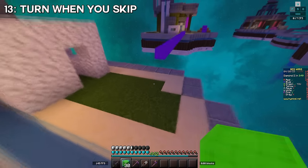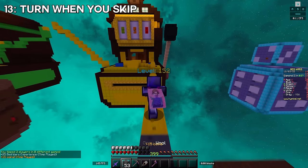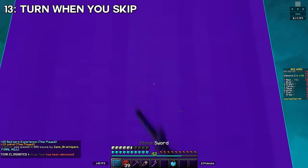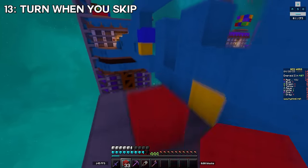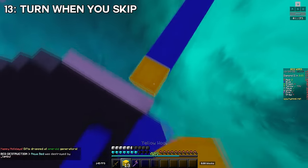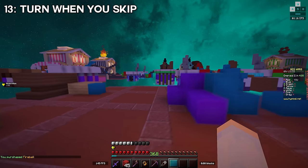Tip thirteen: when you skip someone to go for their bed and they're chasing you, turn and fight them on the bridge before you get to the bed. Nobody expects you to take a fight when you have a free pass to their bed, and a lot of the time they're just looking straight down at the bridge. In this clip I managed to skip my opponent, but he's close behind me. I turn early on the bridge and hit him with the pillar jump while he's still staring down at my pillar — now he's dead and I have plenty of time to get his bed even with the trap.